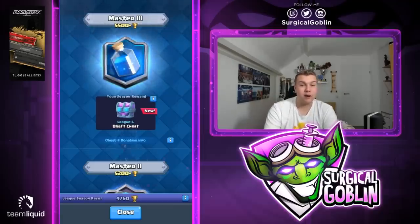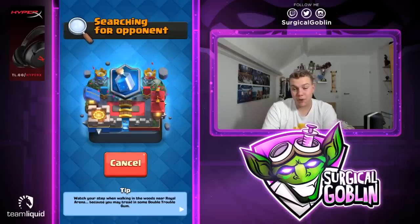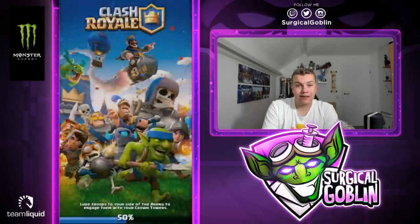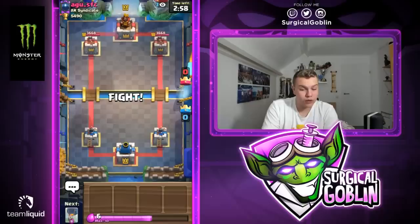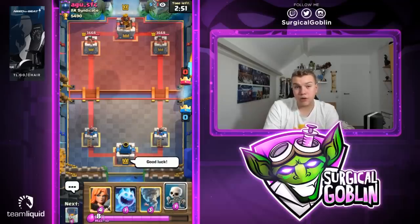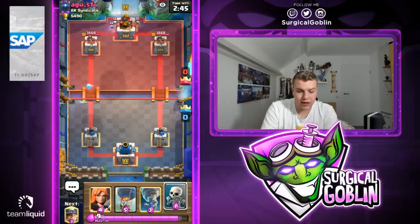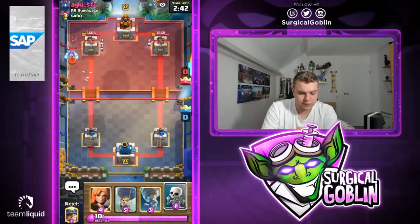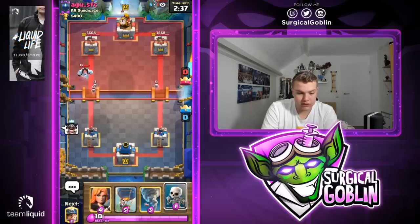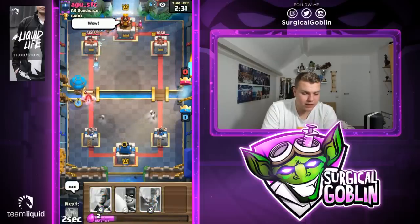Master 3! That was actually a really long match so the episode's already 11 minutes long. I'll probably do just one more match and then we'll wrap up — unless we lose and have to get back into Master 3. We have valkyrie, skeletons, ice spirit, tornado, and next card is balloon. Let's go with ice spirit at the bridge. He also has skeletons — could be some kind of hog rider deck, expo cycle deck, or ice wizard expo deck. Him having skeletons and archers tells me it's expo tesla 2.9 cycle.